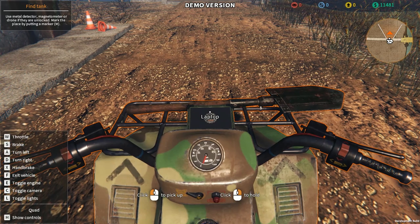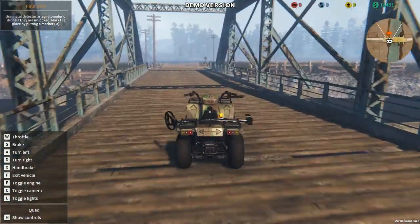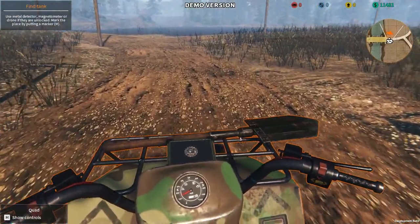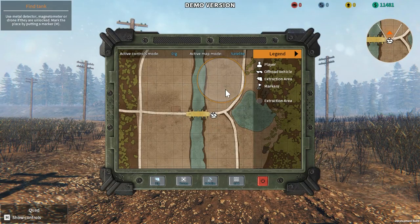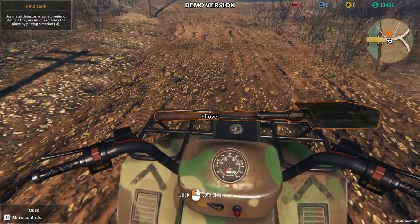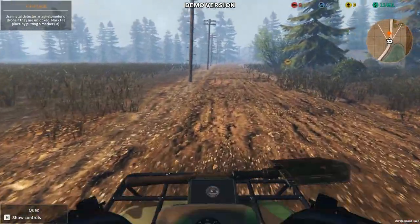Show controls — we need to start the vehicle. Toggle the camera, which is a bit weird seeing a vehicle drive by itself. But hey, that's just what happens. Let's go back into this camera mode. There will be something nearby which we're going to have to excavate — somewhere in these fields. It feels weird driving a vehicle in this game, like absurdly weird.